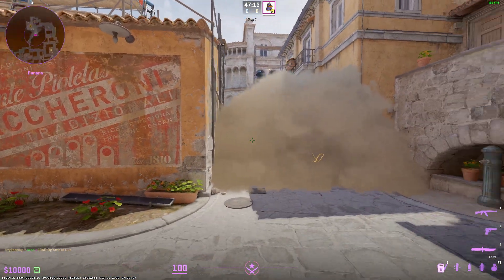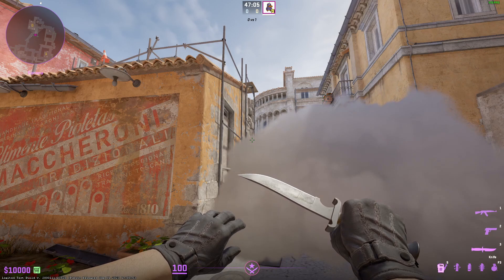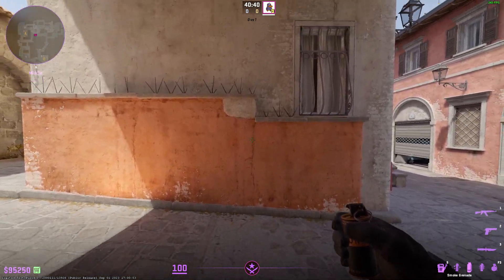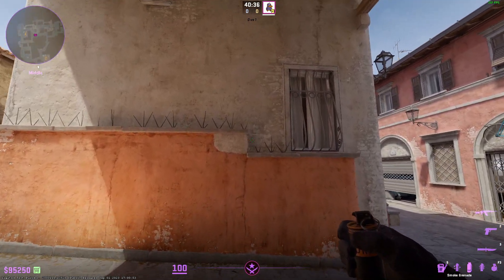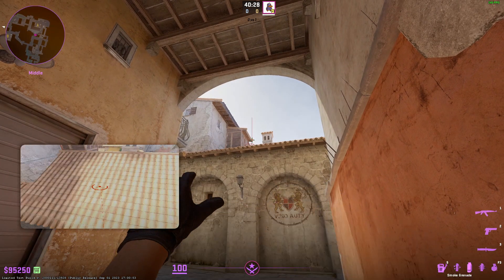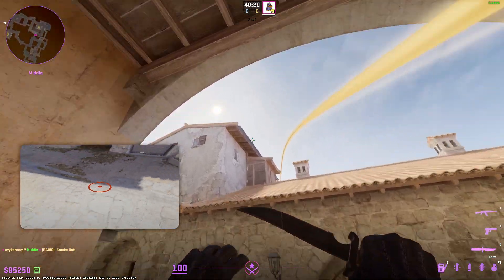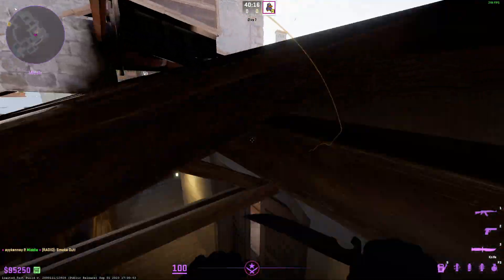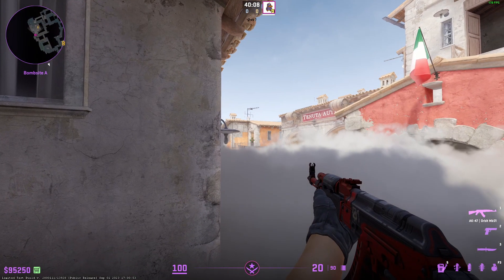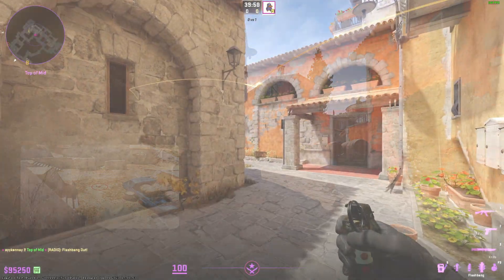If you let the smoke bloom for a split second longer it works, but for some reason when I try to rethrow I don't get a consistent lineup. For a moto smoke, stand where this crack on the wall is — it's right where it kind of goes lower. Aim at this little thing on the roof in the back, then aim up until you're right there — about the height of these tiny little things sticking out of the roof — and it'll give you a pretty good moto smoke. This is boostable so keep that in mind, but overall if you're coming out lane this should be good.